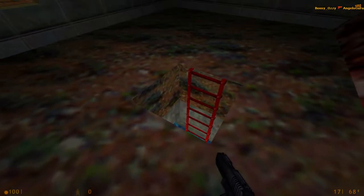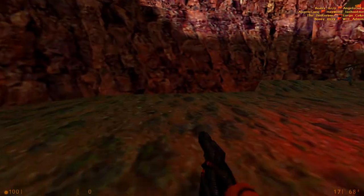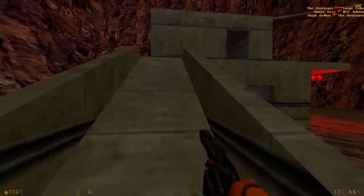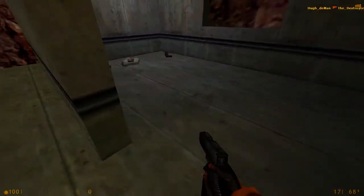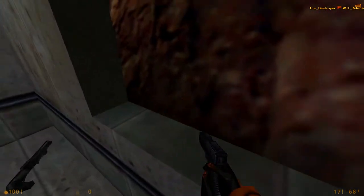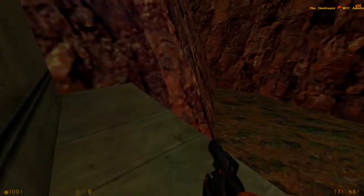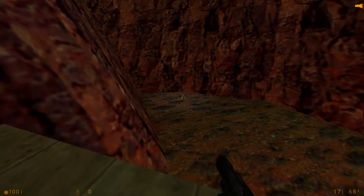I'll show you what's down this little area here in a second. If you go up here, you can find some nice goodies in here — a shotgun, which is always handy, I'd never leave home without it. Some health, and you get a single little charger in that corner.